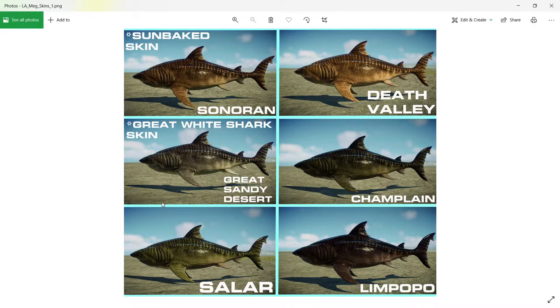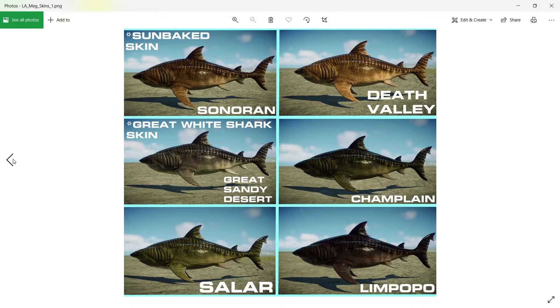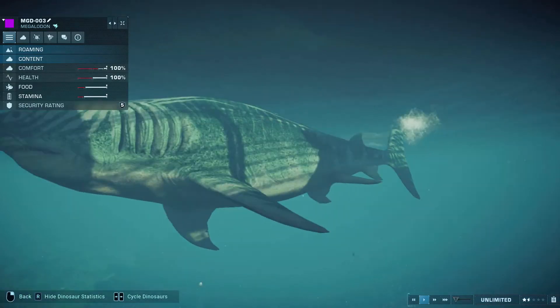The modders have added a nice chart — a set of pictures — of the different skins and what they look like, which is helpful because it's hard to tell sometimes with the underwater effects. There's the combination for the great white shark skin: Great Sandy Desert plus blank. The sun-baked one is one of the original-looking skins from the original mod. These look really cool — a nice set of skins with purple, green, and other colors without being too crazy. The mangrove and the Gambia look really nice with a greenish-gray tone.